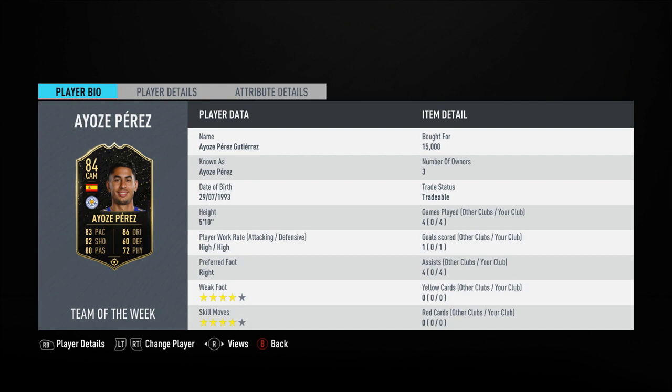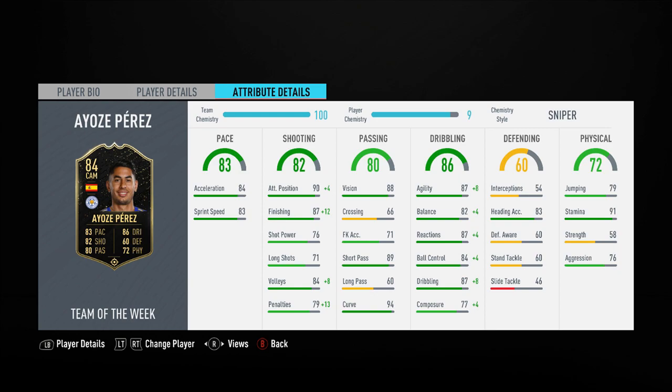This is a much more usable card with some really good stats. In particular the passing — I'm a massive fan of this guy's passing. Considering he's an 84-rated card, for him to have 89 short passing and 88 vision is very, very good and very useful. The positioning at 90 is crazy good, finishing at 87 is very good, he's got unbelievably good stamina, great dribbling, fantastic reactions, and some very nice agility. This card is currently coming in around the 25k mark and will probably drop further.